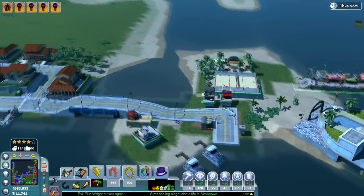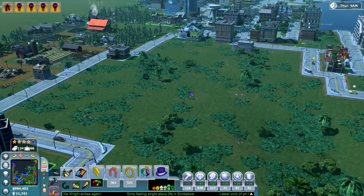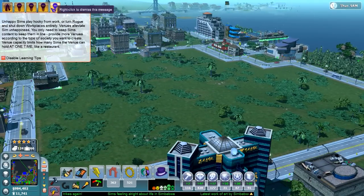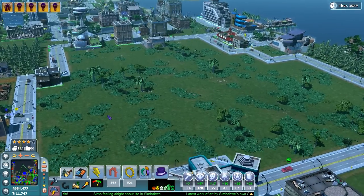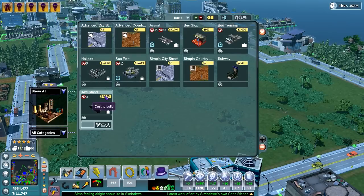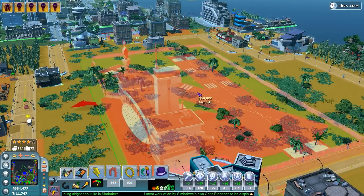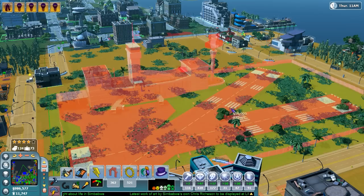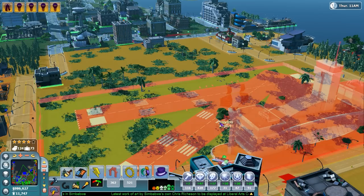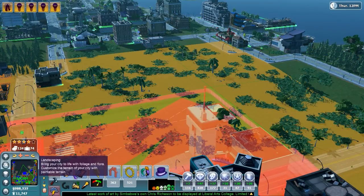Obviously we have that big hole in the middle of nowhere, as you can see on our map here. I'm thinking that we could possibly add in an airport just to bring in more travelers to our city. This is what the airport would look like. I do think we could probably barely fit it in, but I'm not sure.